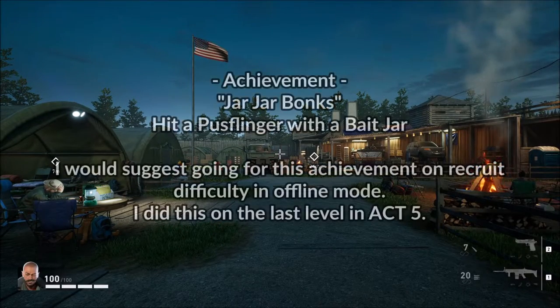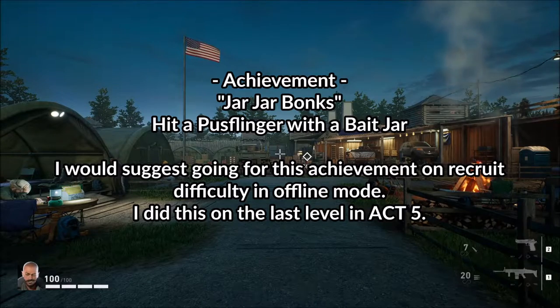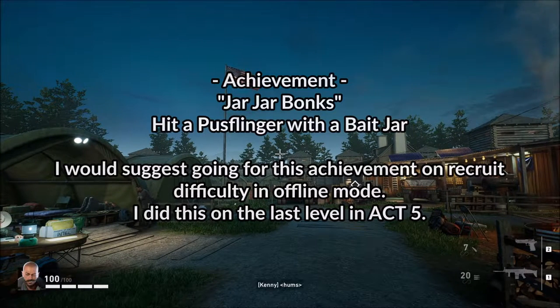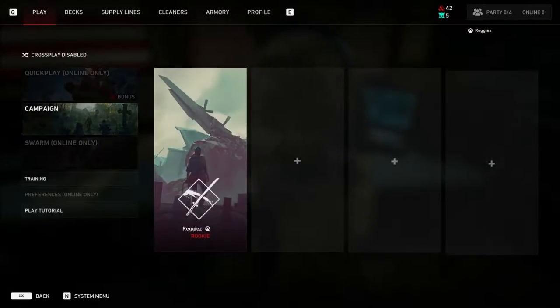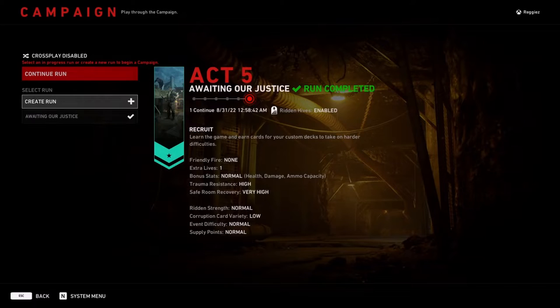Hi all and welcome to this achievement guide video where we will be working on the Jar Jar Bonks achievement, which was added in the latest DLC Act 5: Children of the Worms. You get it by throwing a green vial at one of the Puss Flingers and hitting them straight on — not the ground, straight on — and you get the Jar Jar Bonks achievement.